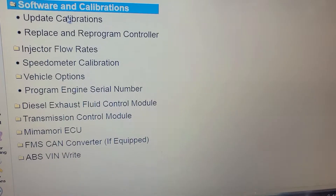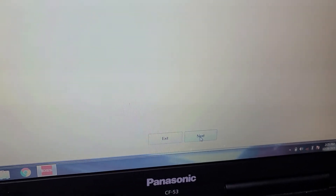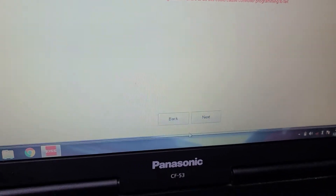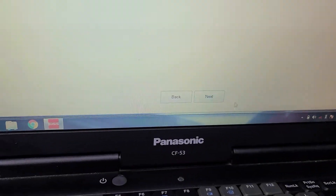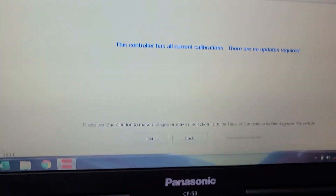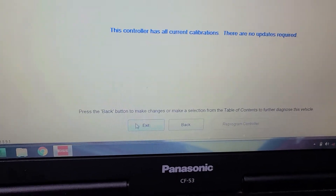Let me check for updates. Next, next. Check the big number with the door — see the door. You can be able to change the big number there if you want to, then go next. The control has a calibration and there is no update requirement.